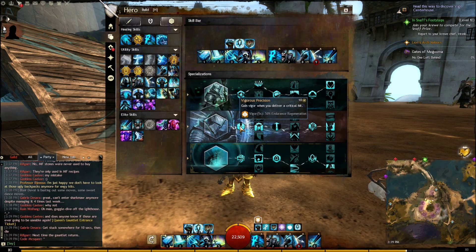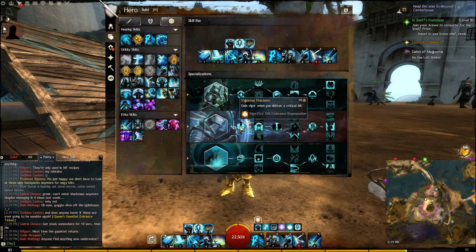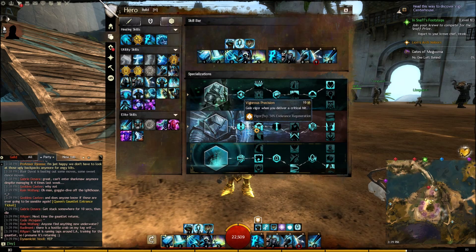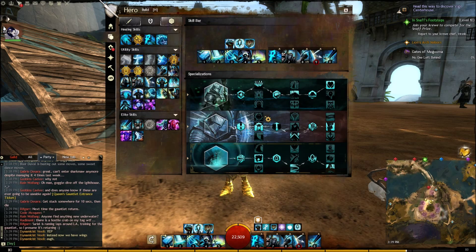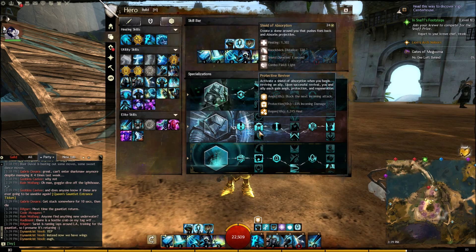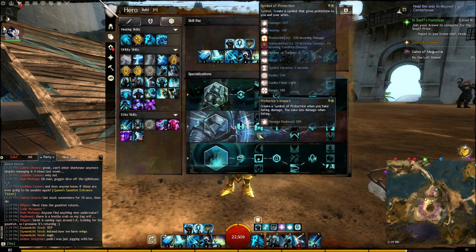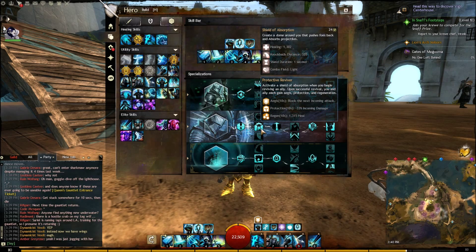Next is Honor. Vigorous Precision — you gain Vigor when you deliver a critical hit, 50% uptime since it's a 10-second recharge with 5-second duration. That extra endurance will save your life. Next is Shield of Absorption. You can take Symbol of Protection to reduce fall damage — there are stages in Fractals where you fall and it can keep you alive. Otherwise I'd go with Shield of Absorption since people tend to go down and you provide buffs.